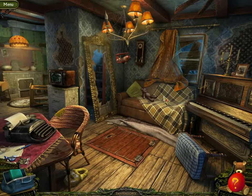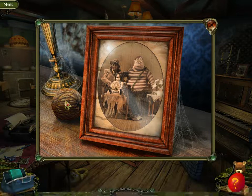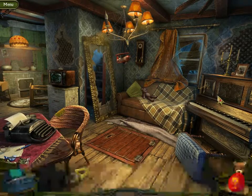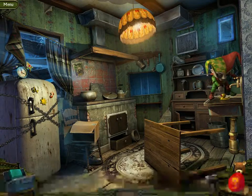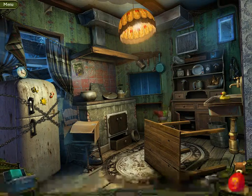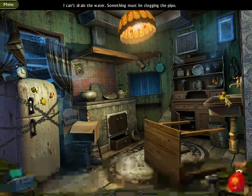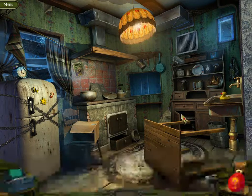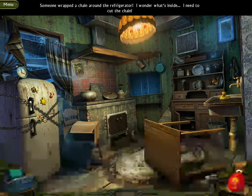Oh, he's posing with the scarecrow and a doll. I wonder if this is his house, because the park is right down the street. There's Loki. Lil's playing with the rubber ducky. Can't drain the water, so something must be clogged in the pipe — we've seen the pipe. Someone wrapped a chain around the refrigerator; I wonder what's inside. I need to cut the chain. Usually in my experience, it's a body.